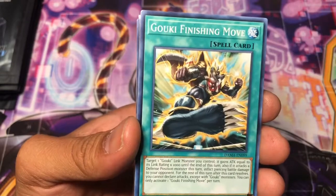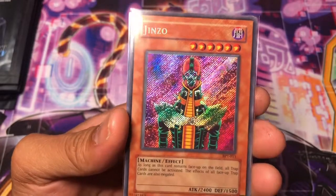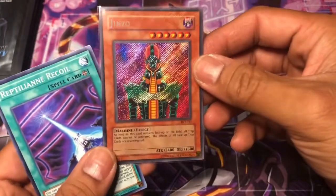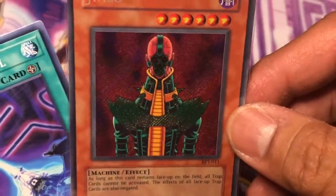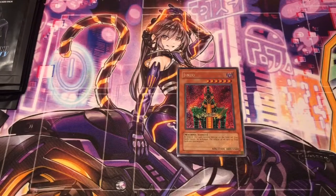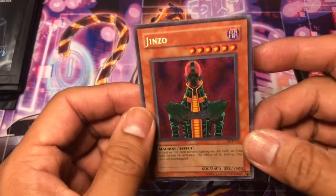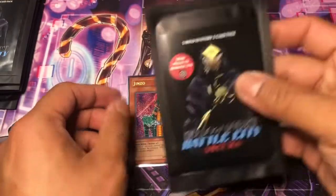If there's a sleeved card, that means it's a chase card. Jinzo from a booster pack tin, first pack, Magic Eyes, and it's a heavy freaking bleeder. That's gorgeous — from that second guy who tried to do Joey dirty in the Battle City Tournament. First pack, Magic Eyes, right off the bat. Don't even need to bust out the sleeves because Jinzo is already sleeved. Can't believe we got first pack magic. Into the second pack.